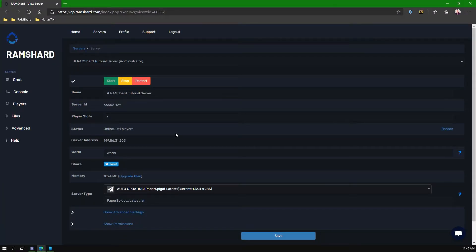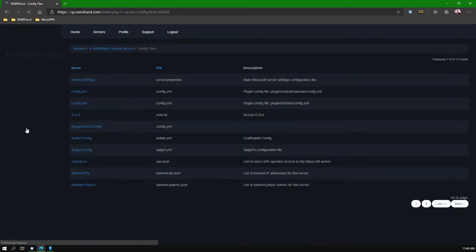The first thing you want to do is head to the control panel, then find the files dropdown tab in the left sidebar. Then click config files and then find the server settings option.